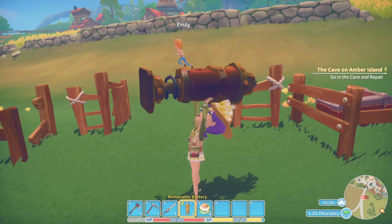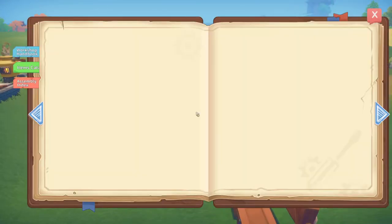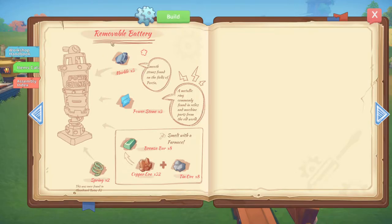In order to do this mission, you are going to need to make a removable battery, which requires you to have three marble, three power stone, eight bronze bars, and two of the springs. You can find these in ruin number two, which you can get access to after you complete the bridge to Amber Island.